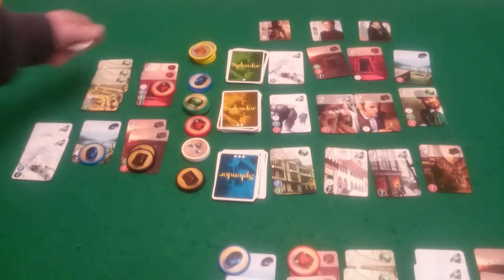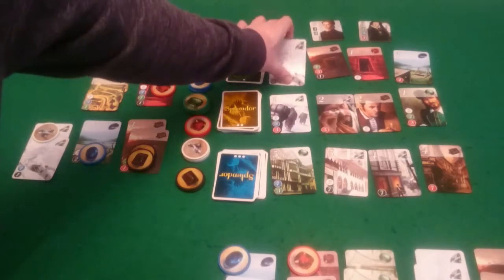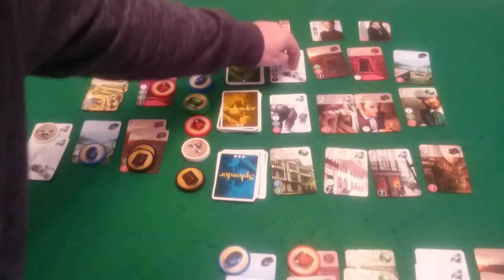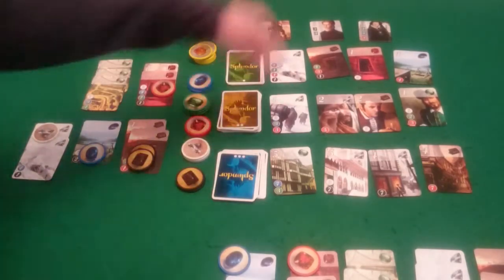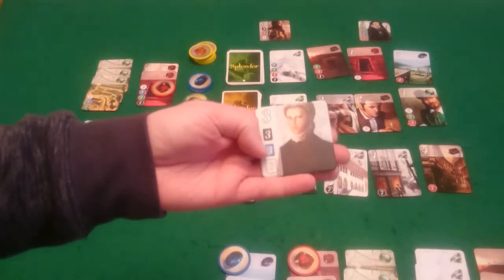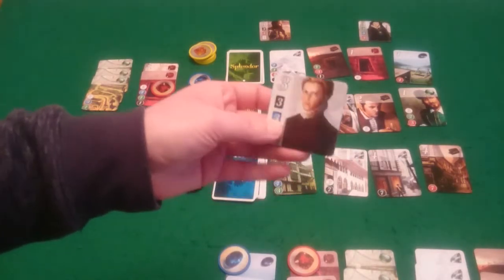And Pixel's go. Is there anything Pixel can buy? Yes, she could. She is going to get this for free. And that actually means that Pixel will get this Noble, because she's got three black cards, three blue cards, and three white cards. So that puts her up to four points against my six.